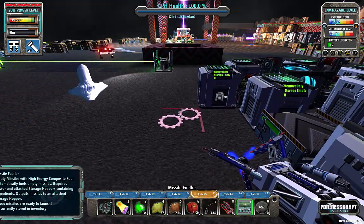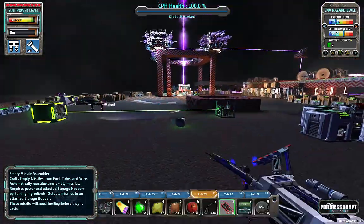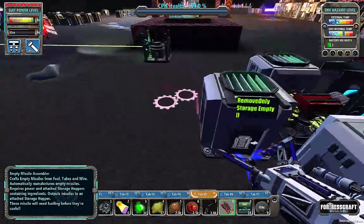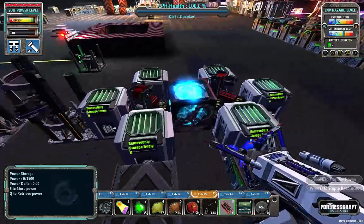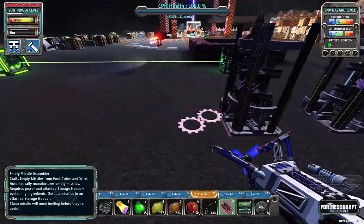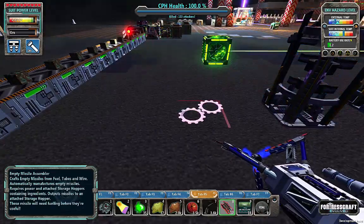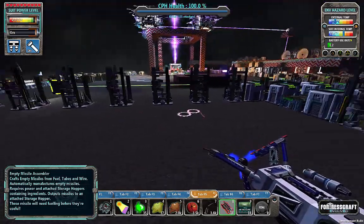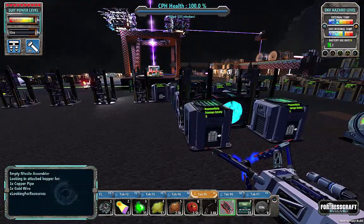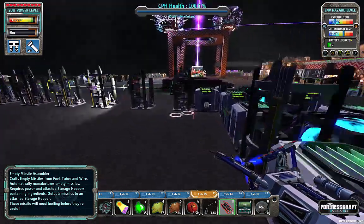The slime is not helping me concentrate. So if I put another fueler here and here — that is a gap of one. That's half of the missile assemblers I kind of wanted, and those aren't even the fuelers.